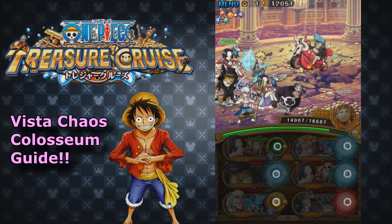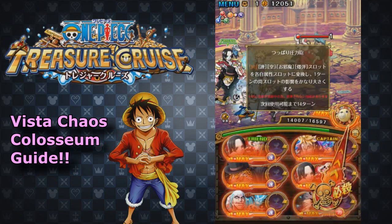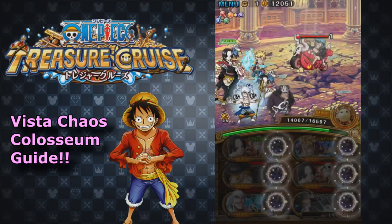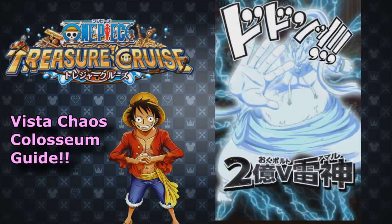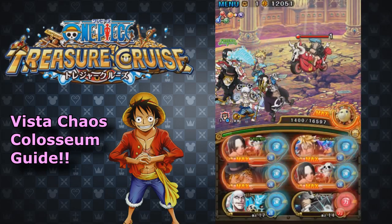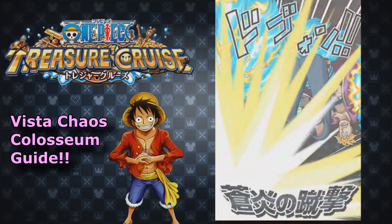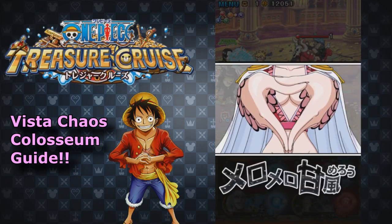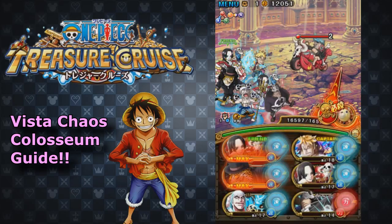Frankie is really annoying. He'll swap your orbs every single turn and never really give you blue orbs. So the trick is to bring as many orb converters as you can and try to take him out as quickly as possible. Thankfully I did get Boa during the last Seagull Fest, so this team is pretty ridiculous, but Boa is not really that necessary. Go ahead and use a full burst here — Kuma, Marco, and Eno — to do a massive amount of damage.